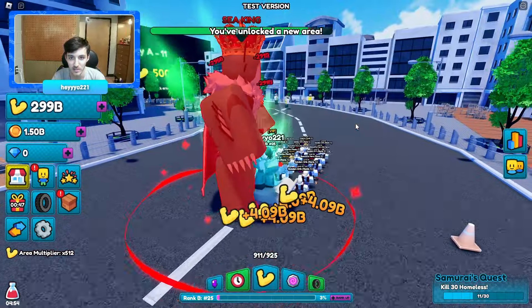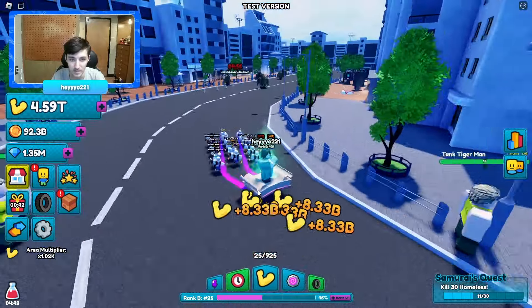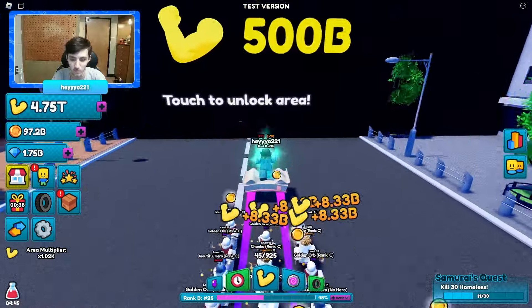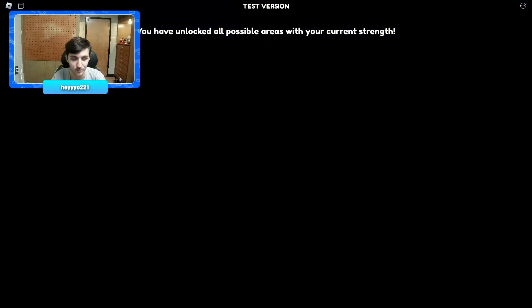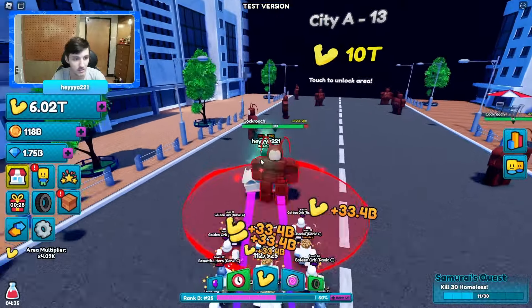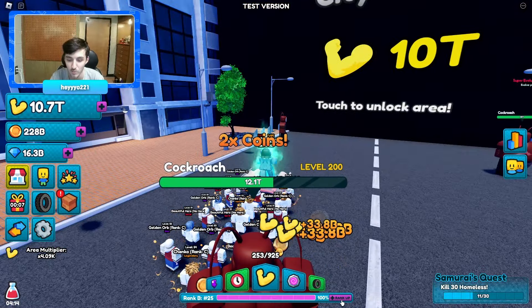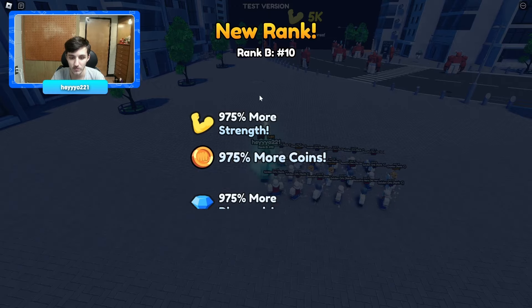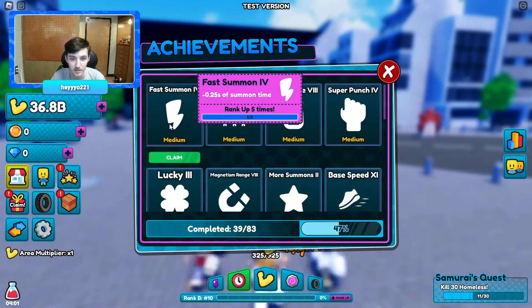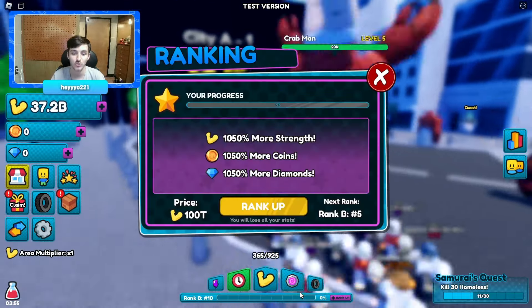We're defeating this guy pretty fast. We have two times drops now — got meteorites and other things, which is cool. We're already almost to the next rank up. Boom, another rank up! We're getting 975, B rank 10, which is pretty good. Now we have 25 summon speed. We need 100 trillion for the next one.